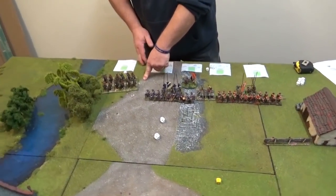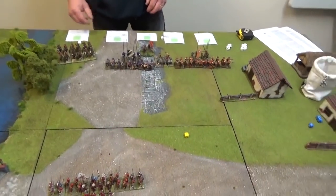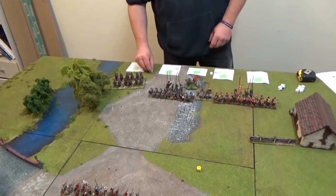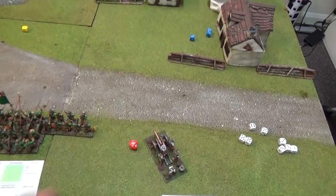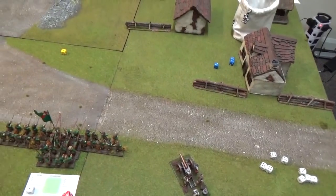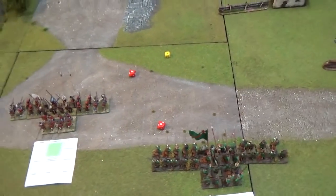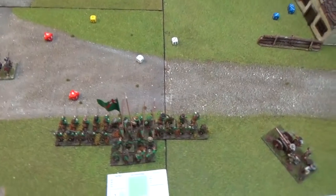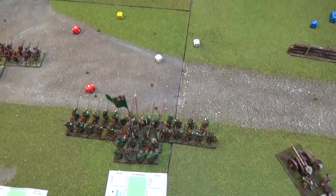Cavalry also roll 14 - exceptional ammunition again, so they've got double dice for their pistols too. For the royalist side: cannon fine, green unit testing, commander fine, red unit fine, cavalry fine. Green unit rolls a 10 - regiment is dismayed and must retire a normal move away from the enemy. They move 4 inches backwards but remain in good order. That's the end of the turn. Brian keeps pulling the yellow dice so we've completely lost track - it's turn four.